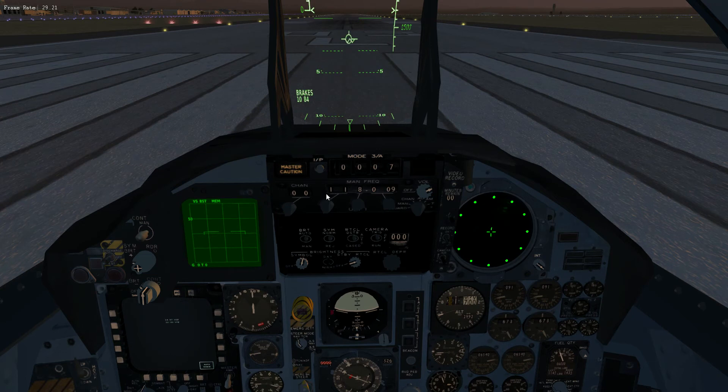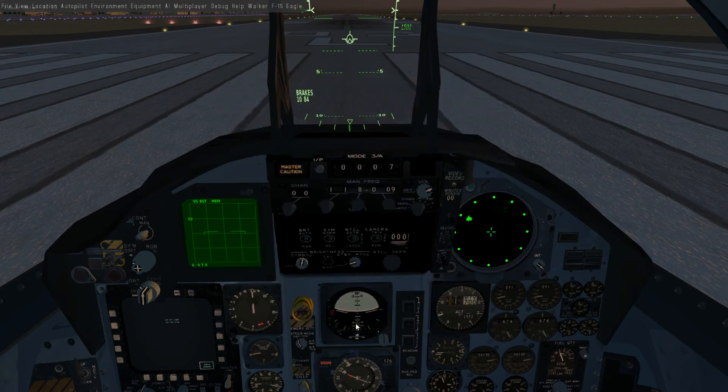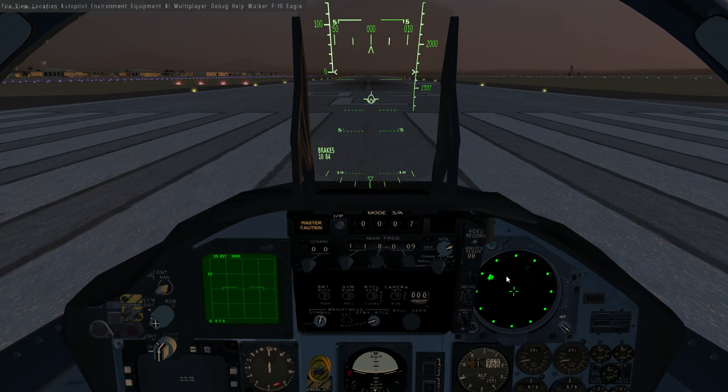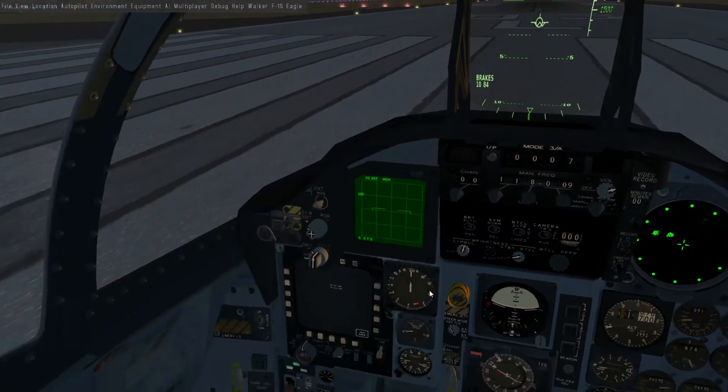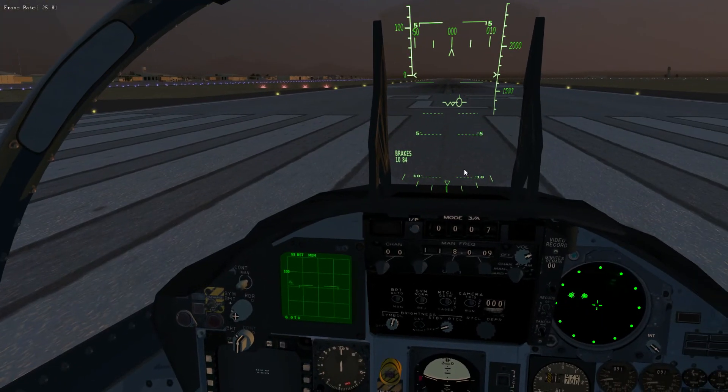Next step is to get some targets to play with. I'm using the Operation Red Flag, or OPRF, Moving Targets demo. You'll see we've got some targets visible. Let's wink the range bar out a bit — use Shift E and Shift R to adjust the radar range. The targets are now coming up on the HUD.